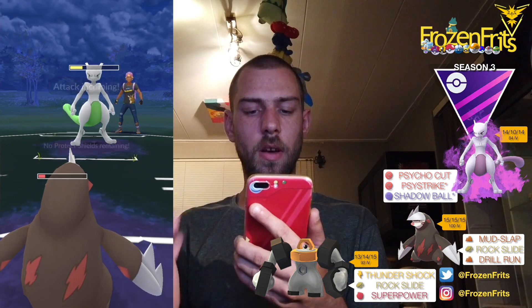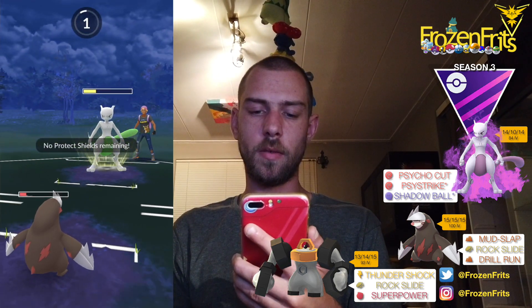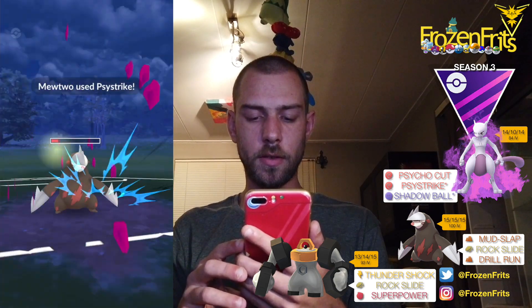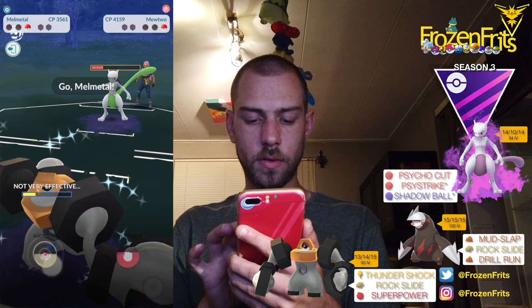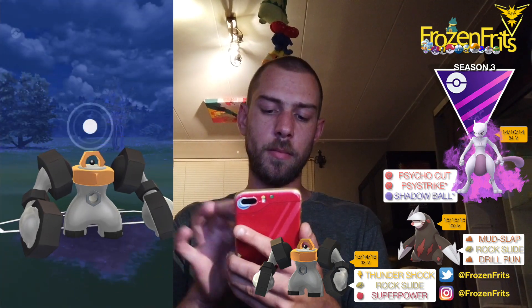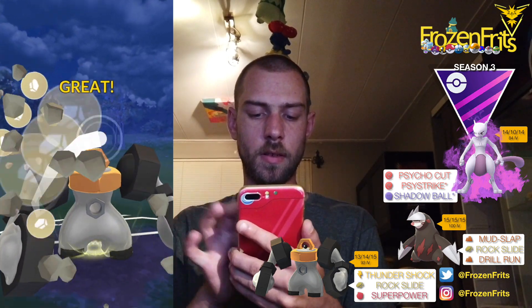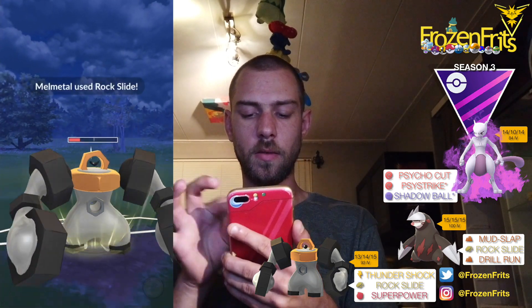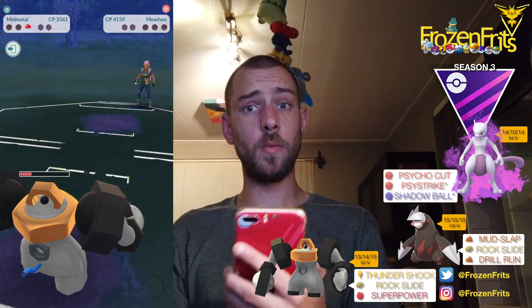We're gonna throw the Rock Slide but he may first, so that takes out Excadrill. Hopefully we can take off a Rock Slide with Melmetal — and we can. That takes out the Mewtwo, so that's a win!